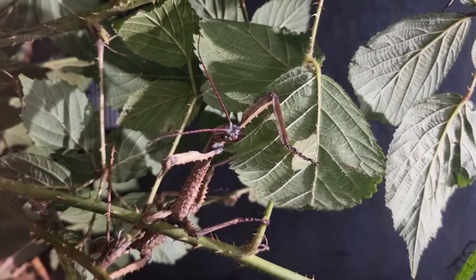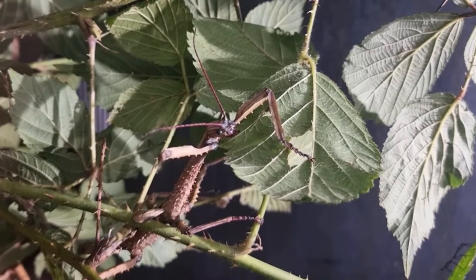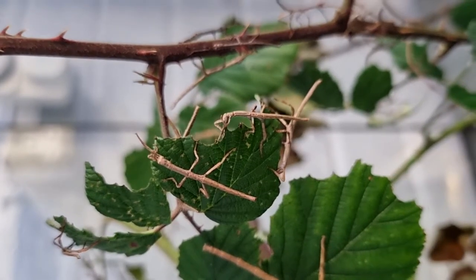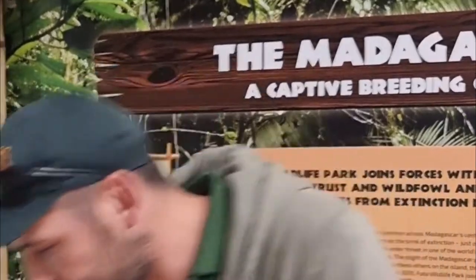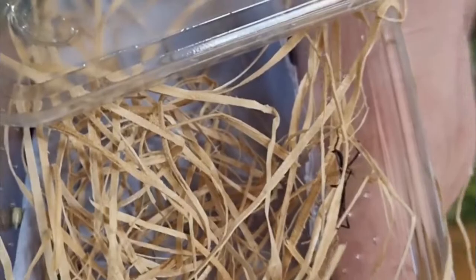We have quite a young population here in Fota, so we haven't quite caught up with having a constant supply of adults. We still had some adults last week, and then about three weeks ago the first few young ones hatched. I actually have a few young ones here that just hatched this morning — just to show you how small they are. They're brown, so they will hide in the brambles.